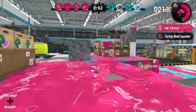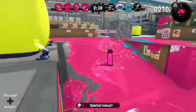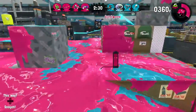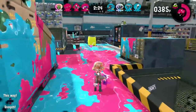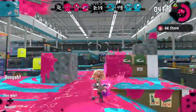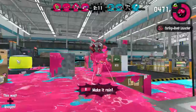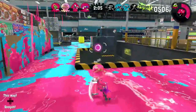There are three types of mini splatlings — there's the normal one, the Kenzo one, and this one, the Zink, meaning it has a different special and sub than the other two. This one comes with a Curling Bomb, which allows you to rush a little further because it leaves a little ink trail, letting you get up close for battle. And then Ink Storm, which is very good as a passive — once you get enough ink for it, you throw it down and it spawns a huge ink cloud that rains ink from above, deals damage, and gets ink on the floor.